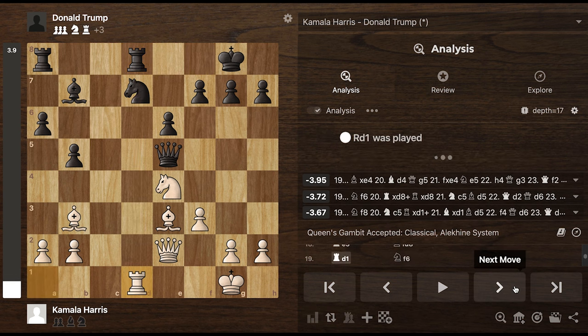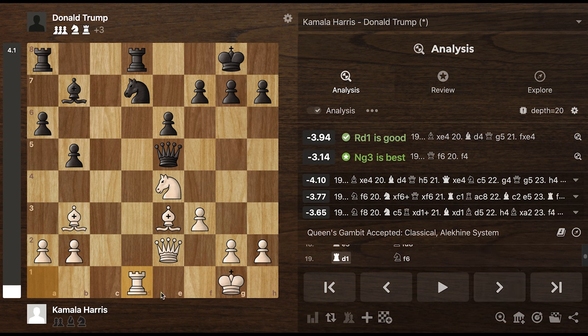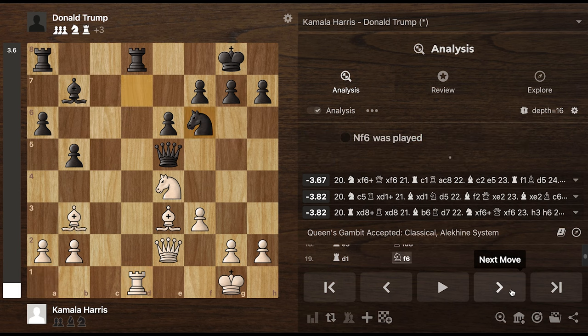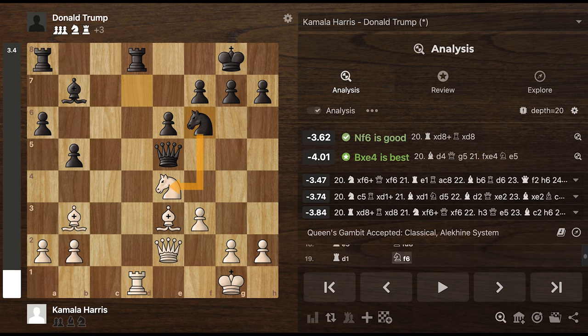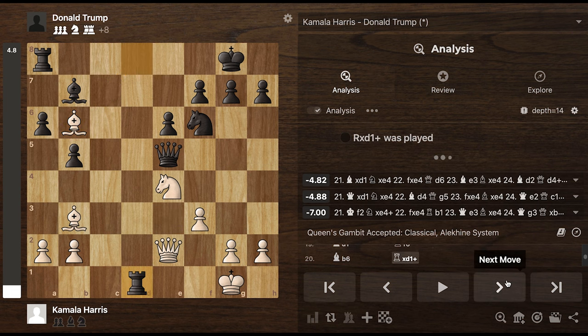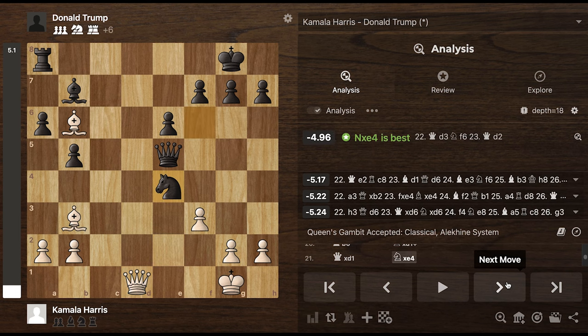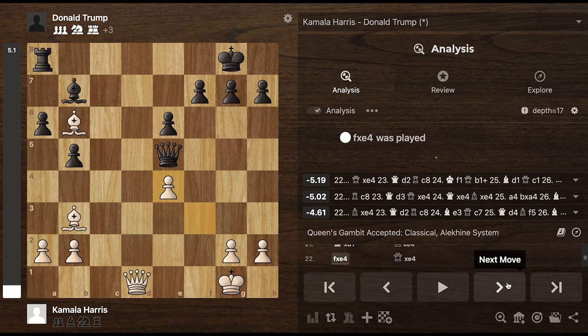Kamala challenges Trump for the open file. But notice that because Kamala is slightly down in material - Kamala only has one rook compared to Donald Trump's two rooks. This is an attack on the knight, potentially. Very interesting attack on the rook. But now Trump can just exchange, and still Trump's ahead a rook. Trump even goes to take the knight and exchange the knights. After this, Trump is still ahead.